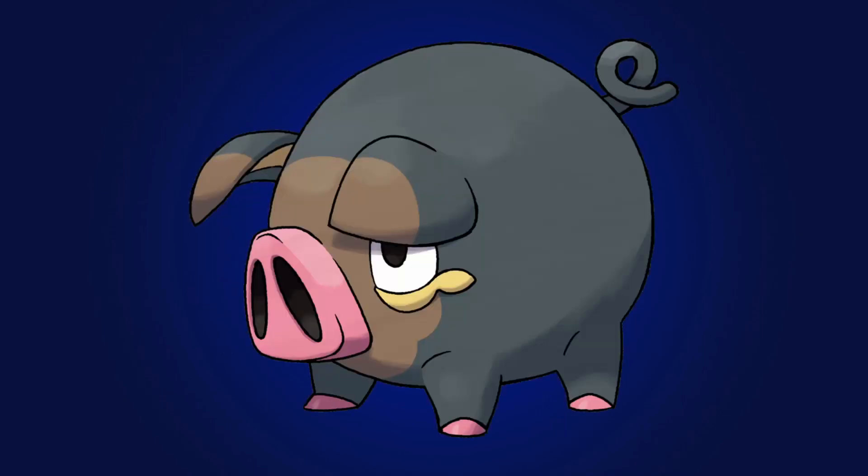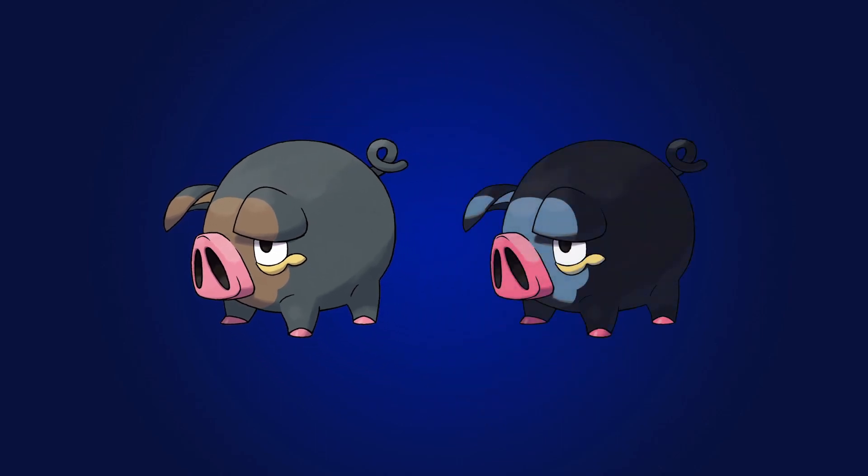Lechonk. The hog Pokémon is usually dark grey and brown with a pink snout and feet. My shiny makes it go to a bluish black with a light blue ring on the head, and the snout and feet going darker.